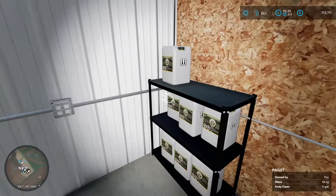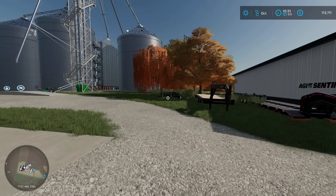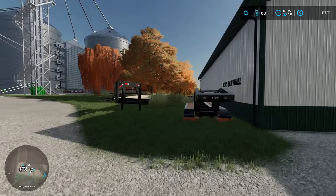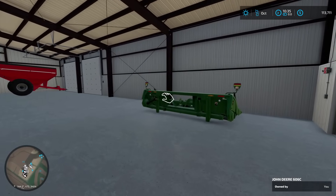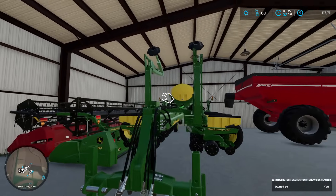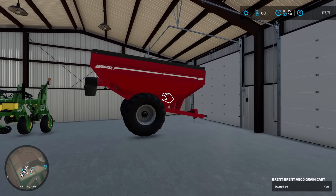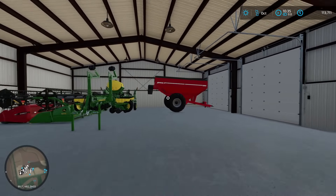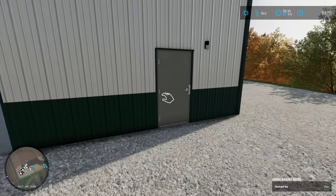Heading outside we have two header trailers - I just took the headers off the trailers. There's a cheap low-boy, a 606C corn header at 16 rows, a 1770 NT planter that does run fertilizer - his runs dry but this one has to run liquid - and a V800. His is actually a 753 Brent auger wagon, but the V800 is the closest I could find, plus a Thunder Creek fuel trailer.